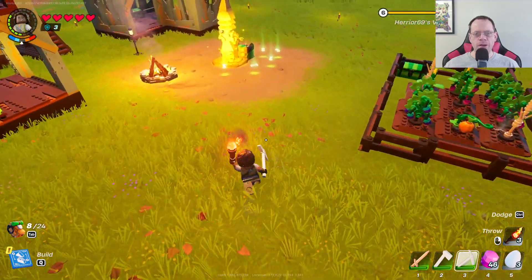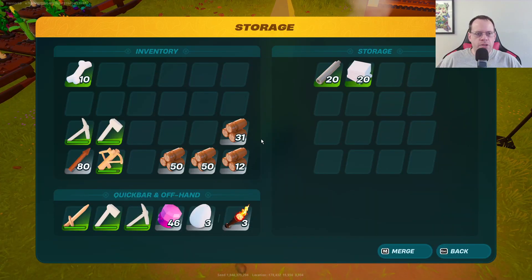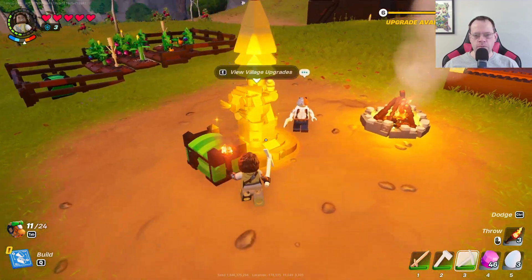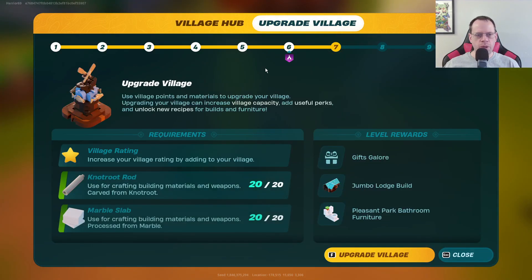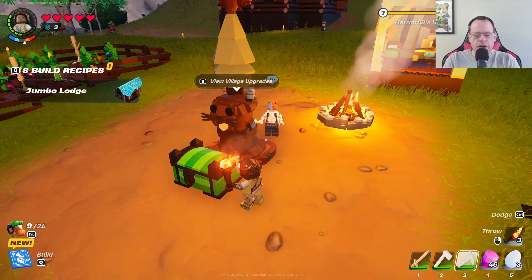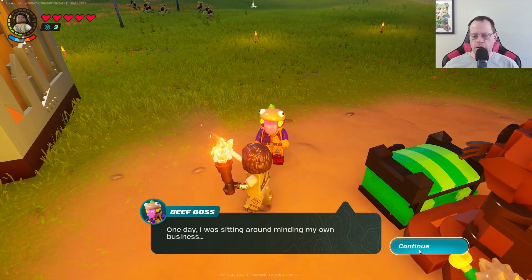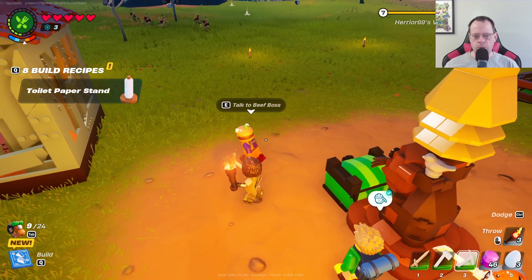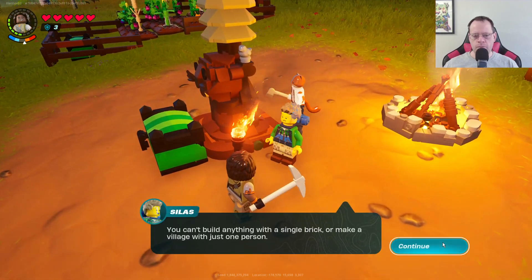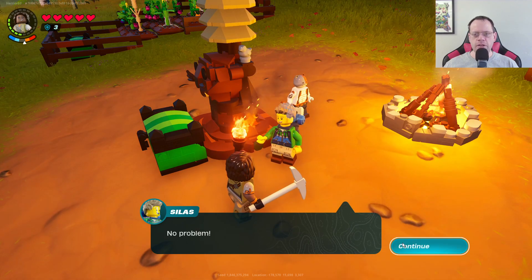Look at all this crap here — I have more bones than I know what to do with. Let's get some knotwood and some marble. Do a little village upgradey grady boom shakalaka! I upgraded to level seven! What are you dancing for? You got some stuff for me? Wheat soil — thanks, get back to work.